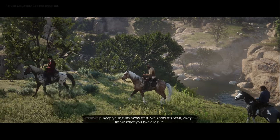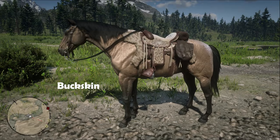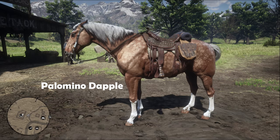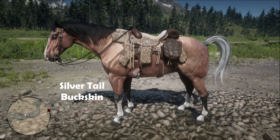This tall, agile breed is available in four different coats. The two common Standardbred coats include the handsome buckskin and a beautiful solid black. The two rarer uncommon coats include a warm palomino dapple and a stunning silvertail buckskin.